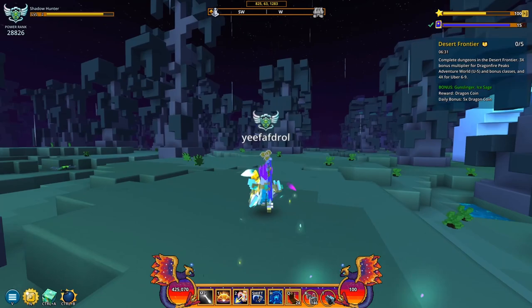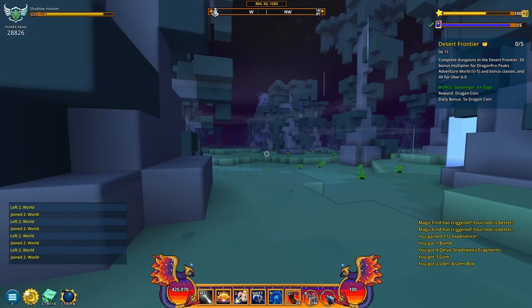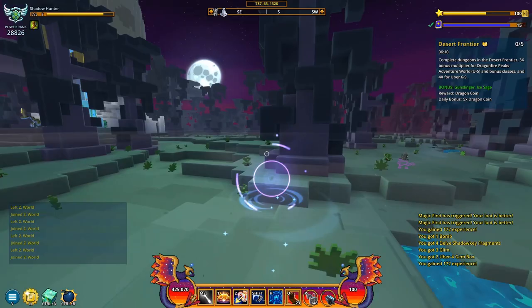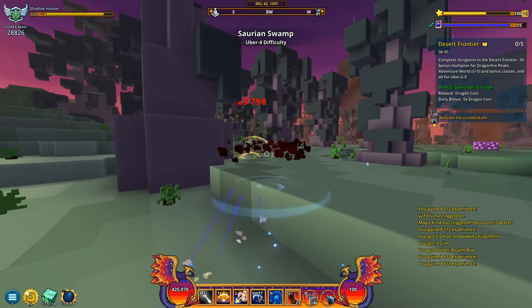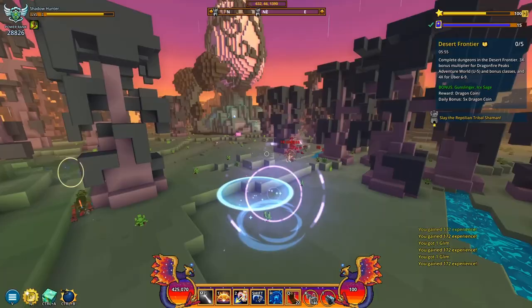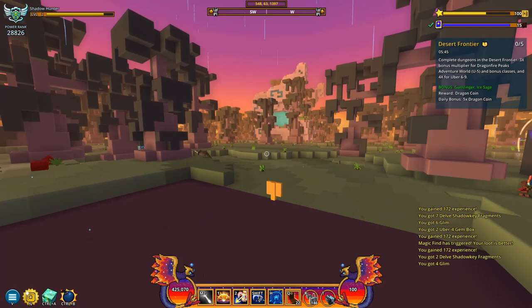Something else that greatly improved my experience was hiding my class, because I often don't see the dinosaurs. What I've done was type /hide player, so I only have my crosshair. This actually feels like a first-person shooter right now — there's no obstruction between me and killing these targets. This is actually like a minigame in itself. It improves the experience by a lot. You just slay these, you just kill them — like a psycho — kill everything that moves.